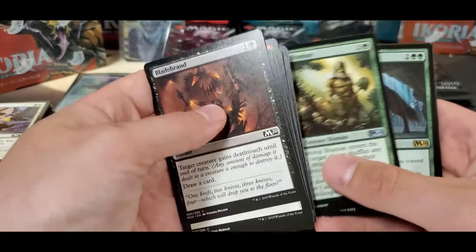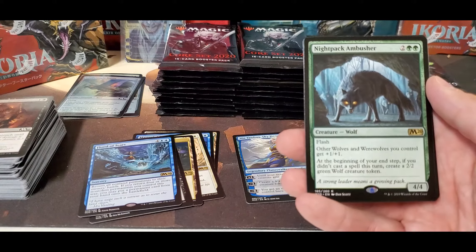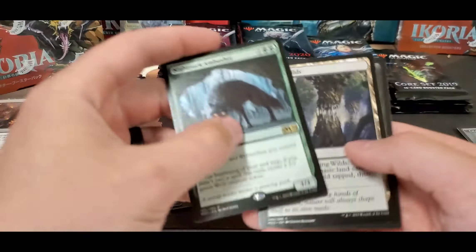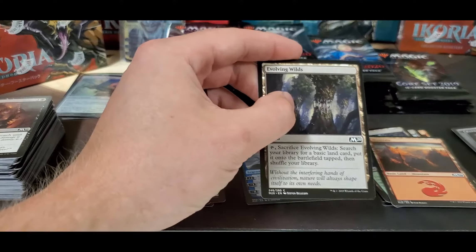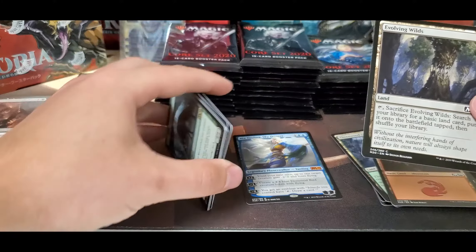Cavalcade and Night Pack Ambusher — it's a fun little card, seen some play. A few wolf builds out there. Evolving Wilds — always a Joey Moss special.